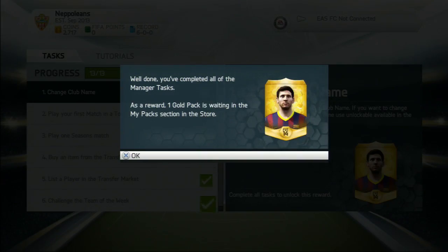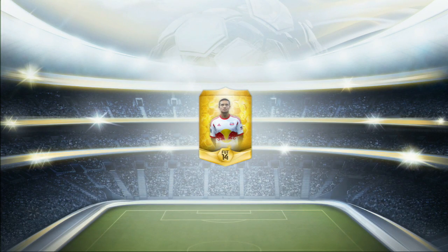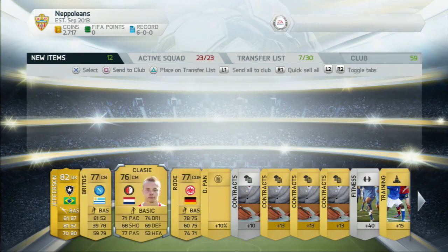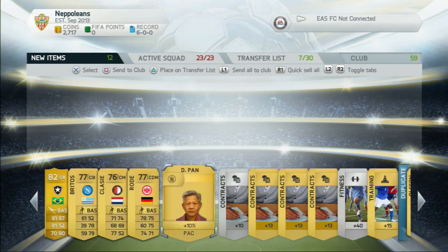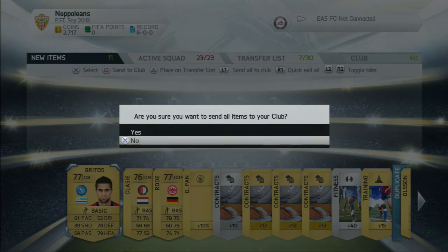It's hard to get lucky with players anyway, but with non-rares, the chemistry styles are all non-rare. You've got a high chance of getting a chemistry style and they're selling for anywhere between 1,000 and 5,000 coins. On a 5k gold pack you're highly likely to make your money back, which is awesome. I didn't get a chemistry style this time - I also got Olsen the centre-back who I've already got, and a goalkeeper who should sell for about 1,000 coins. A few other players who may sell for 300 to 600 coins, and we'll keep them in the club for now.